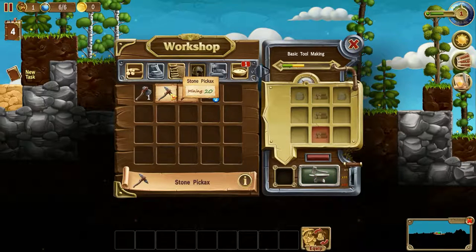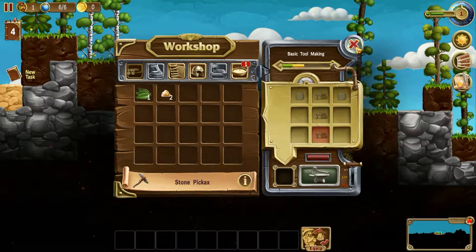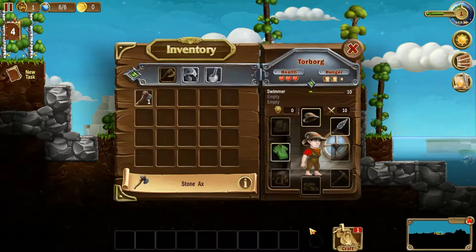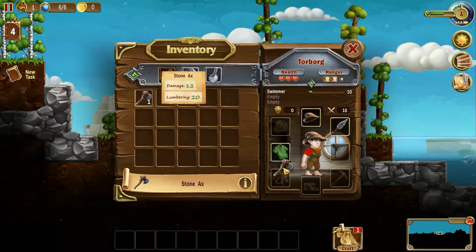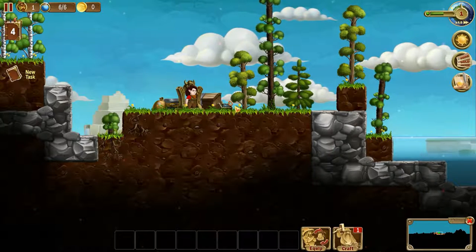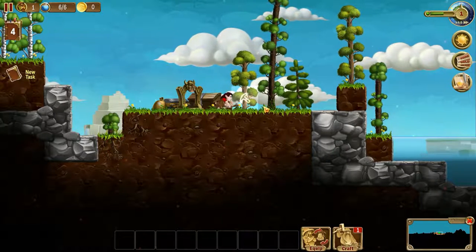We want to make one of these. We need stonewood and wood, but we don't have enough wood. So we've got that awesome thing. Let's equip her with that axe — get rid of that crude thing she's using. Let's go cut down a tree.